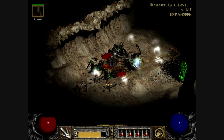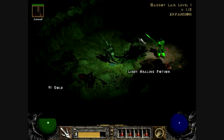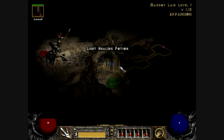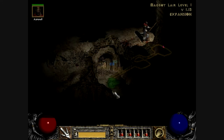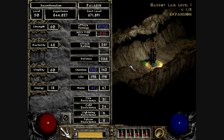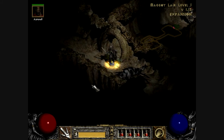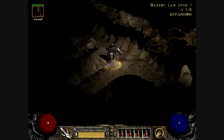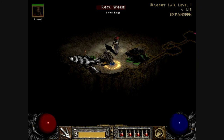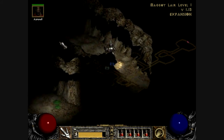Death beetles drop lightning bolts on us as well. We also have rockworms, which can poison you — those are the maggots they were talking about. You want to be pretty careful when fighting those rockworms because they can be pretty devastating. This dungeon is pretty much a maze, so you've got to be careful about where you're going because you could get lost.